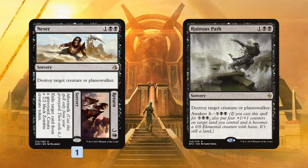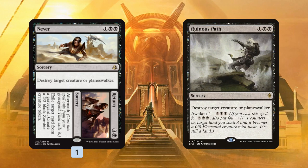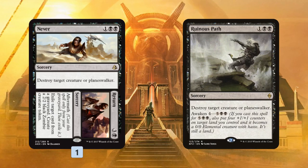Last but not least for this deck, Never replaces Ruinous Path, and I think this is just a strict upgrade — not just for our deck, but for most decks. I was really harsh on Aftermath during spoiler season, but honestly, having a free card in the graveyard — which is really important in our deck because we're discarding stuff to Key to the City — is still an upside even if that free card is really bad and underpowered like Return. So I think Never to Return should just replace Ruinous Path in most decks.